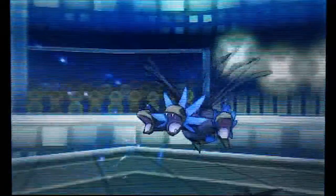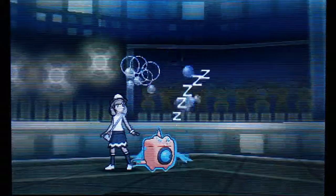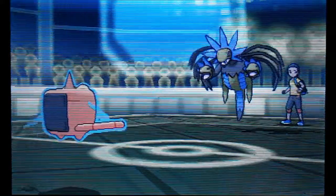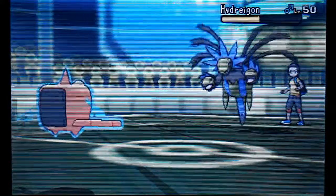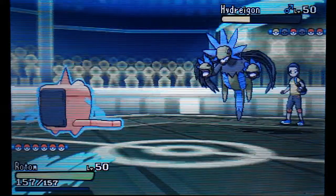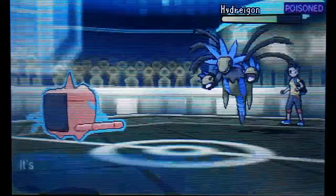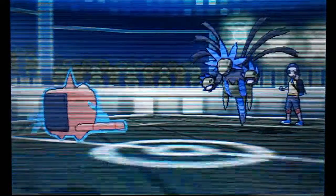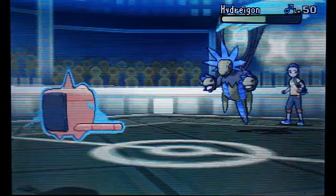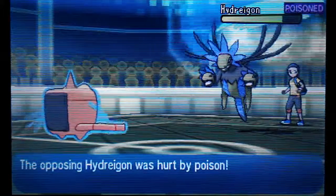The Toxic makes me feel tons better, knowing this thing is gonna get whittled down. I'm looking at the damage and thinking I can live another hit, then pop my Rest off — it's Resto Chesto on this one for longevity. He just keeps going for Roost to get his health back, but the Toxic timer is ticking and he's taking a fair chunk. Then Hydro Pump misses — it's Hydro Pump, it happens. Then he reveals Crunch.